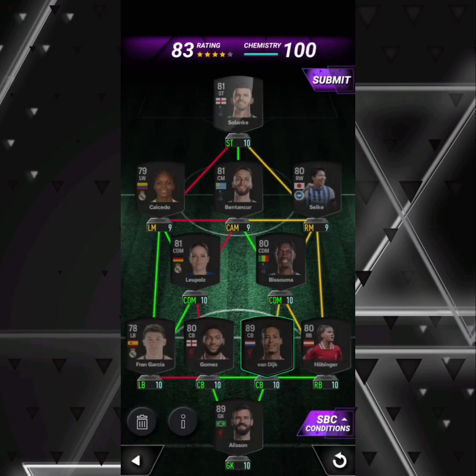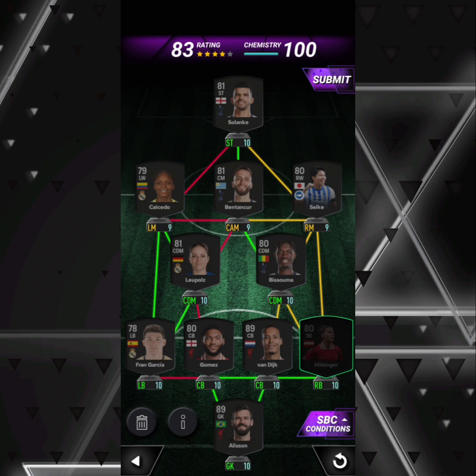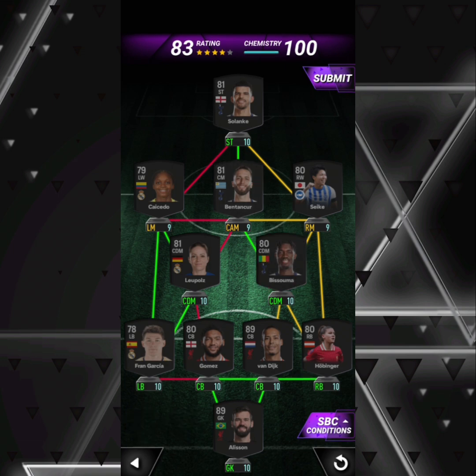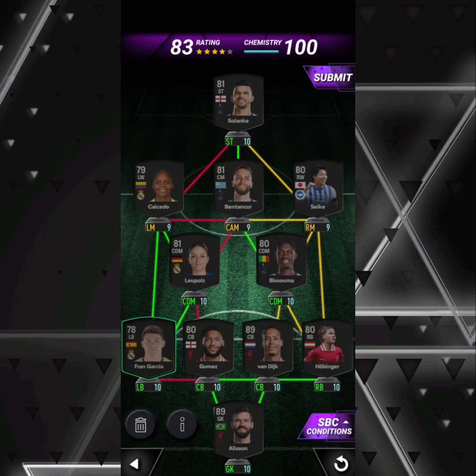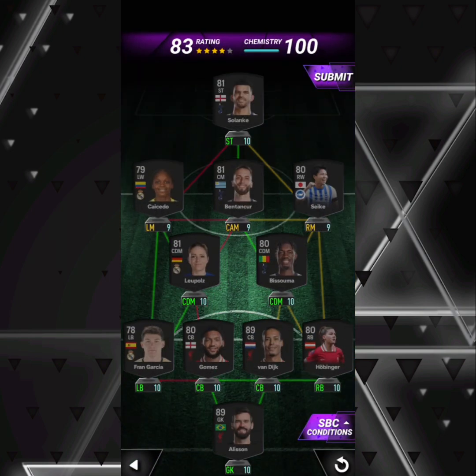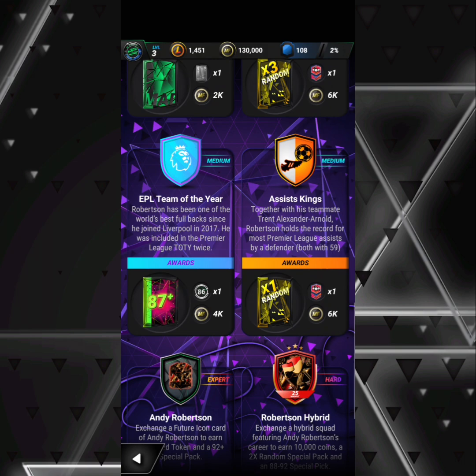For the three UCL Finals, you need 89+ rated cards. The cheapest way I felt was Allison and Van Dyke, then two special cards in Hobinga and Seike — Seike being the Liverpool right back I mentioned earlier. Then go with Spurs players and Madrid, using the women's players to keep it cheaper than the men's.